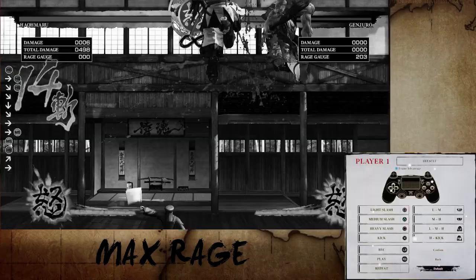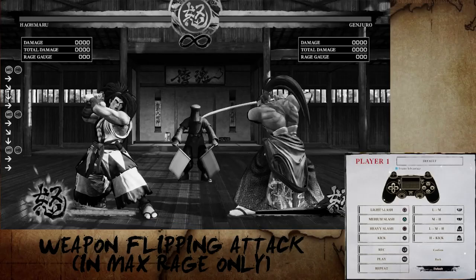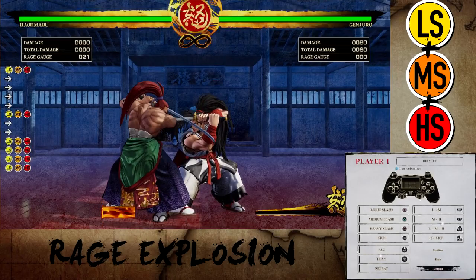You can use a weapon flipping attack by inputting quarter circle forward plus surprise attack. This attack will not only deal huge damage but also disarm your opponent. You can also at any point use rage explosion by pressing light, medium, and heavy together, which is L2 or LT by default. This can cancel hitstun as long as you're grounded. It will last longer depending on how full your rage gauge is at the time, but you can only use this once per match.